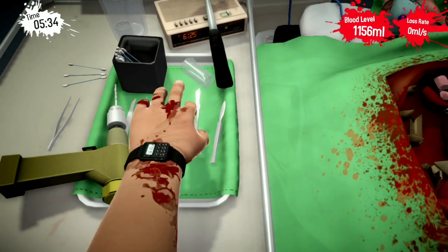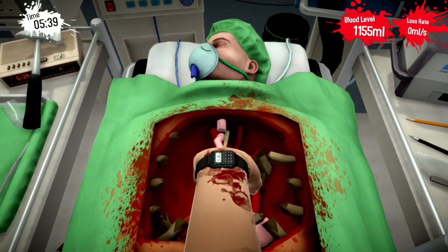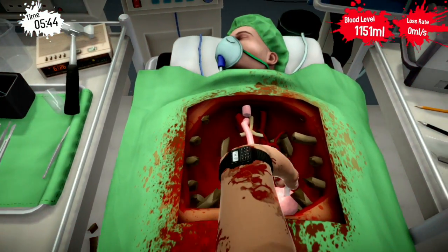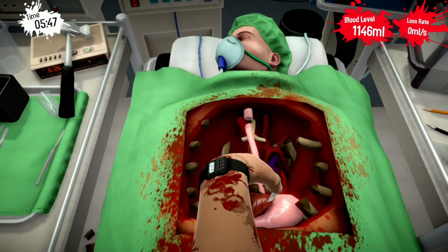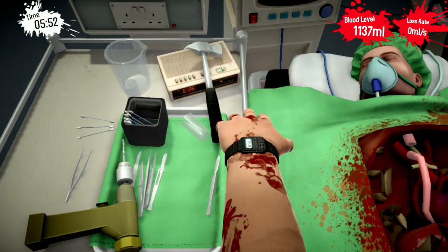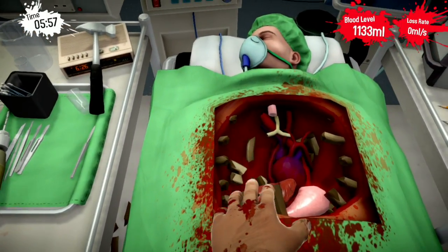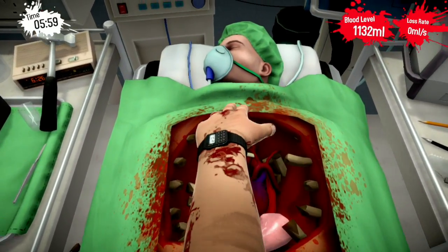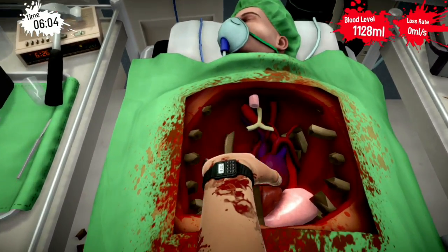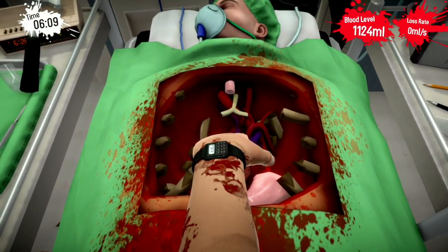Get rid of the stomach. Did I say my name was Dr. Calm? Yes, Dr. Calm. Got that out. Calmly remove the esophagus, throw it on the floor — someone might step on it later and we'll have a good laugh. But right now I better get rid of this liver.